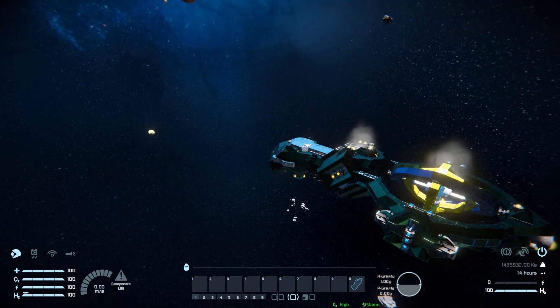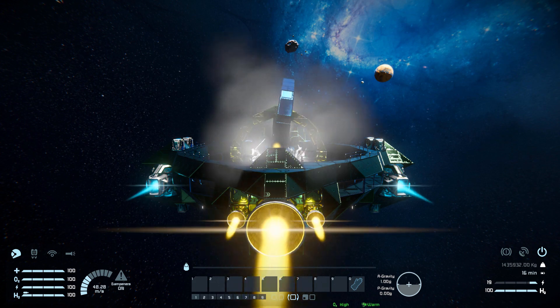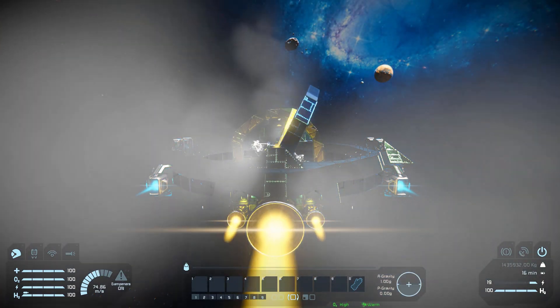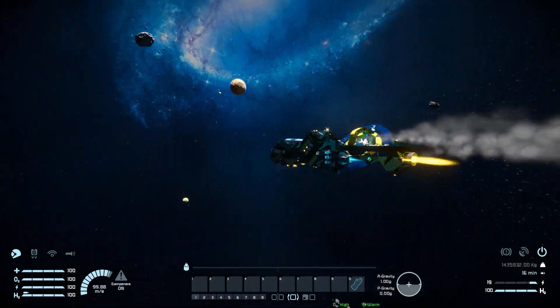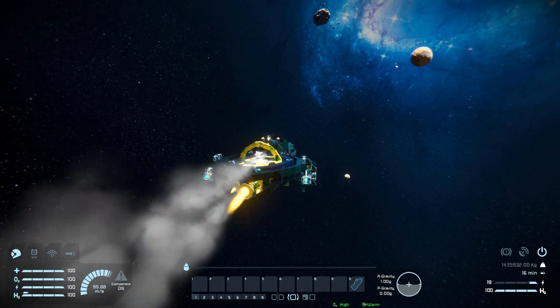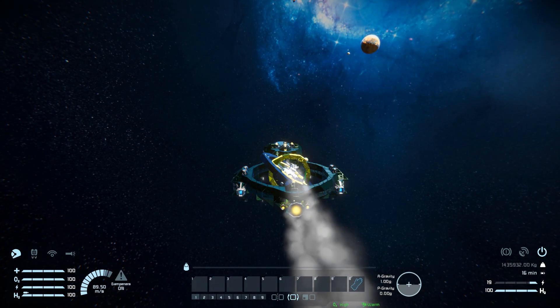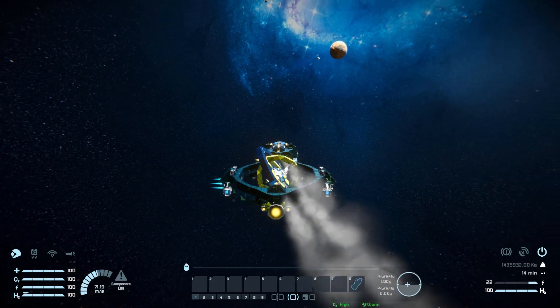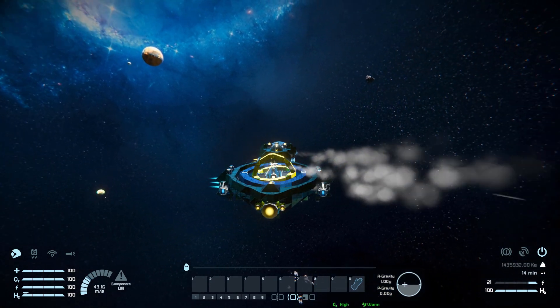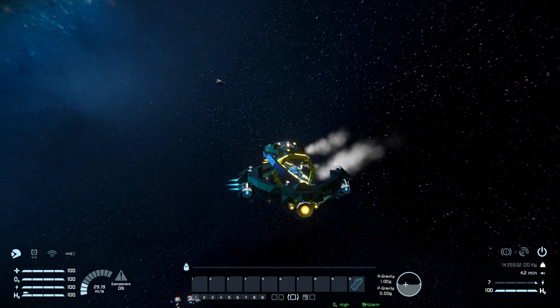Moving forward, we get great speed thanks to our large hydrogen thrusters and large ion thrusters — we're very quick to get to 100 meters per second. You can see the smoke effect coming out of our little spinning part. Coming to a stop, we are a little bit slower in braking, so we may need to do a 180 to come to a complete stop. We are quite slow turning, so by the time you do a 180, you'll probably already be stopped.